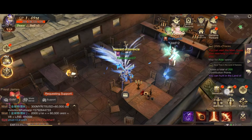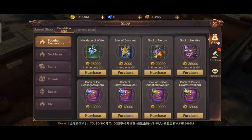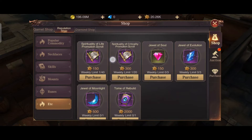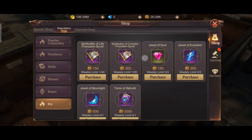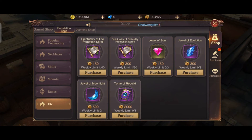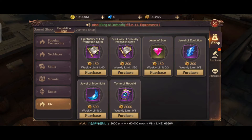That is why I suggest you to go to ETC and purchase these items if you haven't upgraded your Spirituality of Life and Spirituality of Criticality yet. The Jewel of Soul is also essential for upgrading your equipment and for rebuilding if you want to reset your stats.